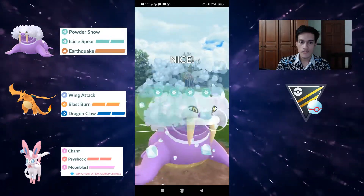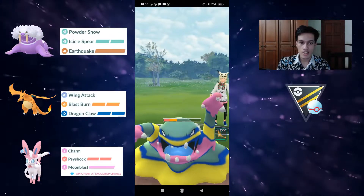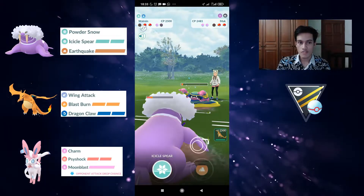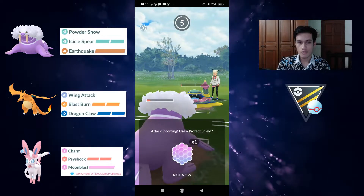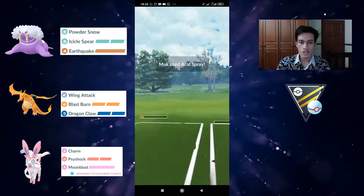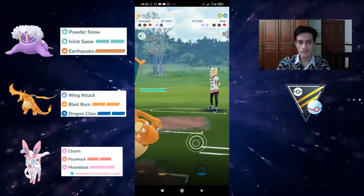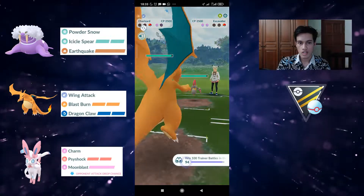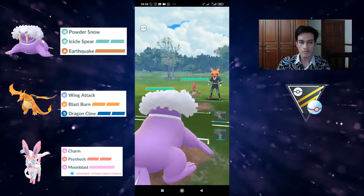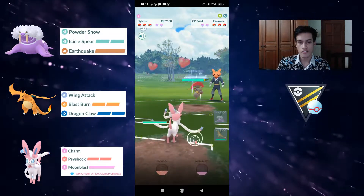This team is fairly accessible for anyone who wants to use it — I say fairly accessible because all of the Pokémon have a legacy move, so if you don't have Elite TMs you might have trouble. But if you don't have a Sylveon, maybe you can use Granbull instead. It has similar coverage because it also uses Charm and has fairly low-energy charge moves in Crunch and Close Combat.